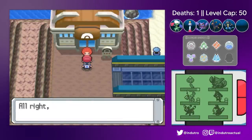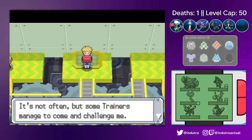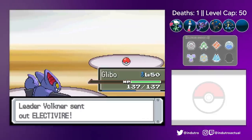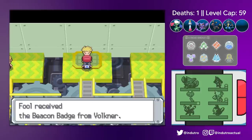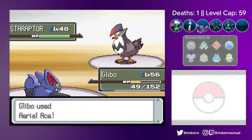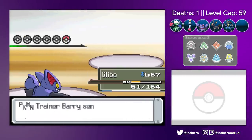You probably already know that — I don't really know why I'm trying to hype up Flint like some sort of final boss. And then it was time for Volkner. We got all the badges, ready to qualify for the Pokemon League. Before we went on to challenge the League though, we had to battle Barry for the final time.